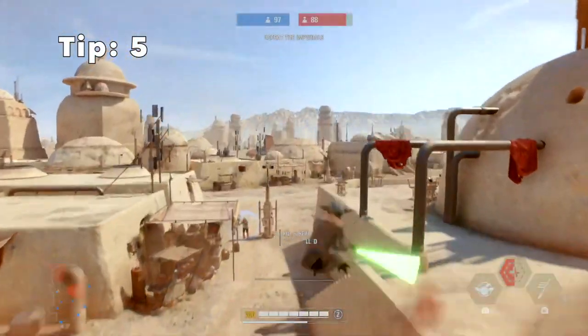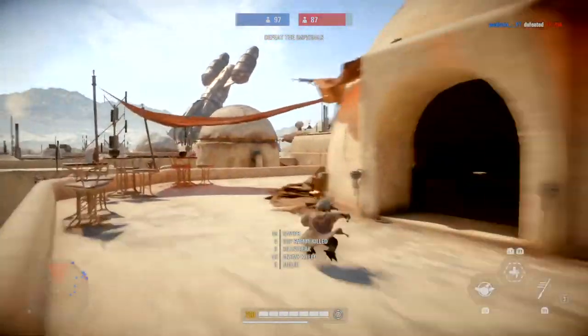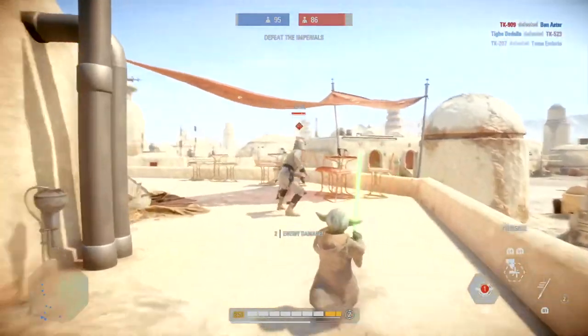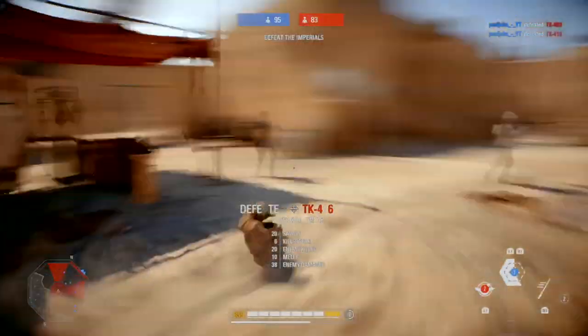Tip 5: while playing as Yoda and you use the health ability, you normally get the animation. But if you dash and use his presence at the same time, or you jump up then swing, you won't get the animation and you will keep moving without having to wait.